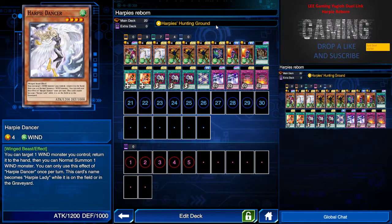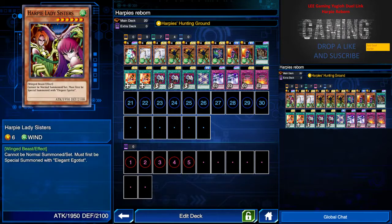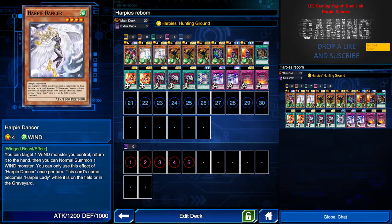I'm using the Harpy's Hunting Ground skill. Too bad I only have two Harpy Dancers, so I can only run two for now. If I had three, I would run three and maybe remove Tribute of the Doom. I included Harpy Lady Sisters into this deck because this deck is for fun — it's not for competitive.